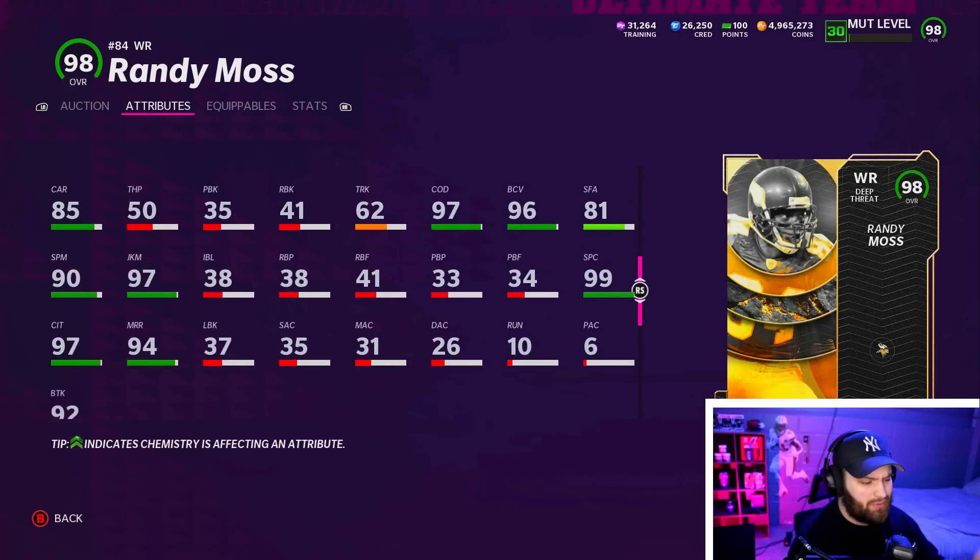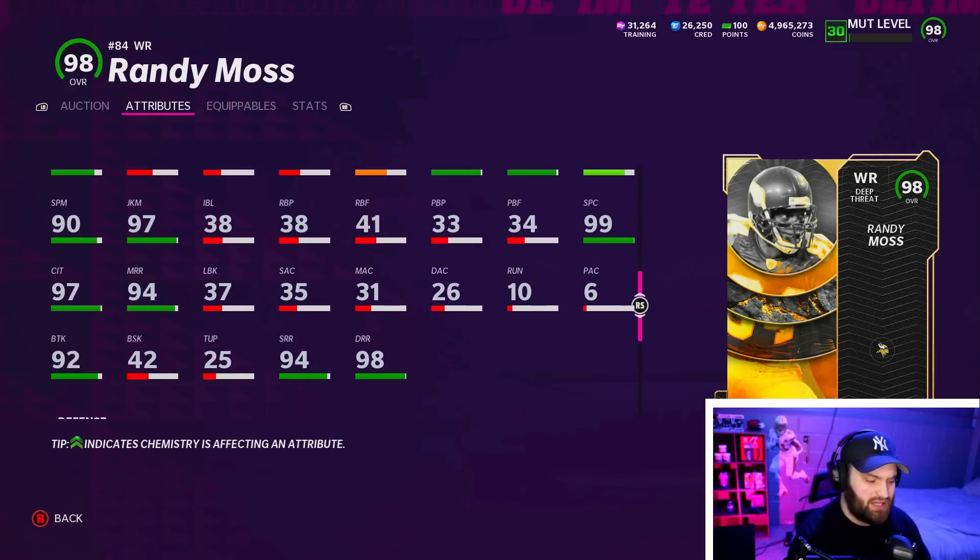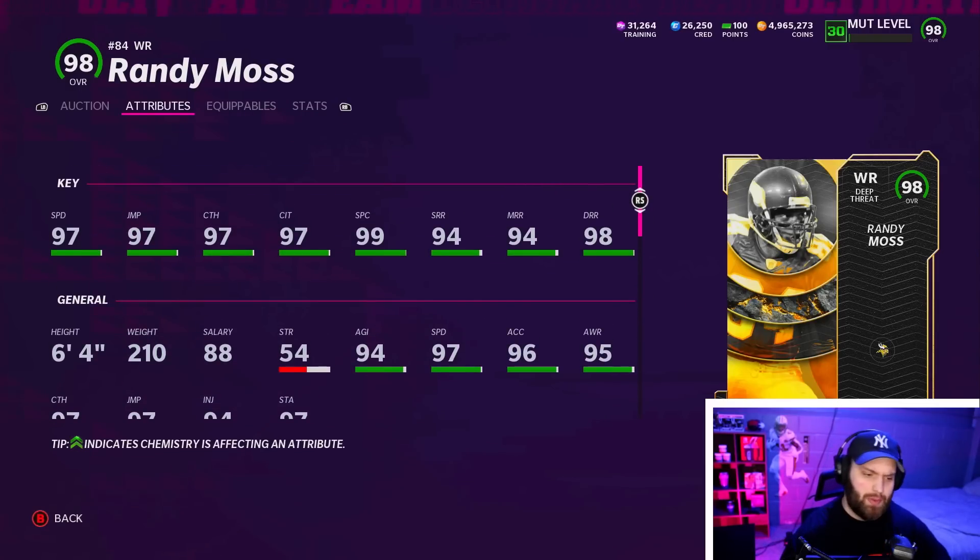When you take a look down here, not really much run blocking, but he does have solid break tackle as well. Would you take the route runner with a little bit better stats or the Randy Moss, just much taller?